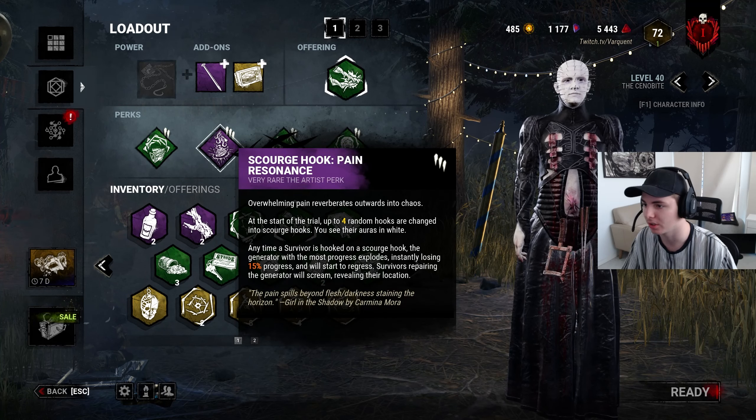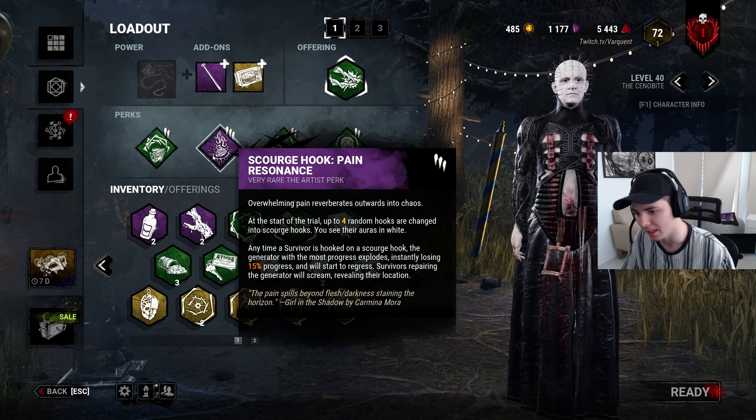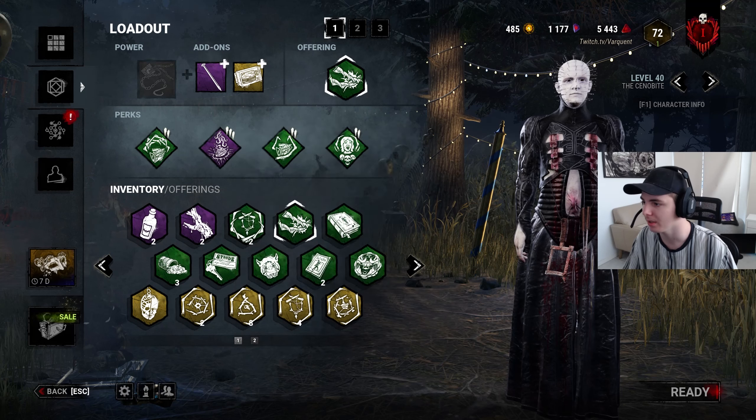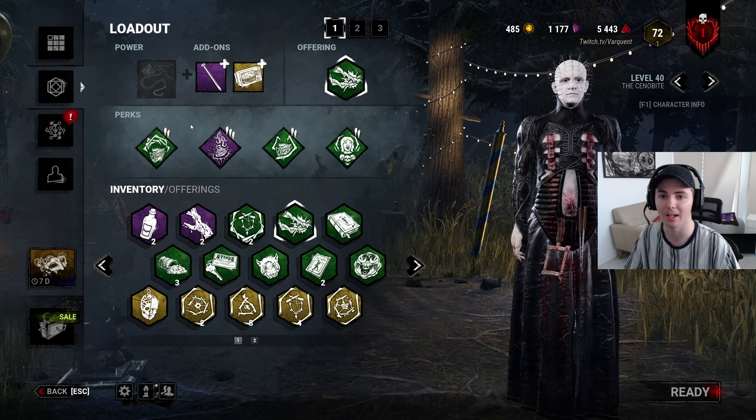Then you've got Scourge Hook Pain Resonance. It's an info perk that also regresses, and it's a nuts perk for Pinhead as well. And then Corrupt Intervention, so at the start of the game we have a chance to get a really early lead.